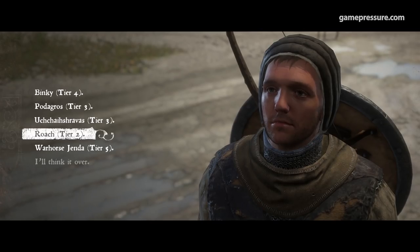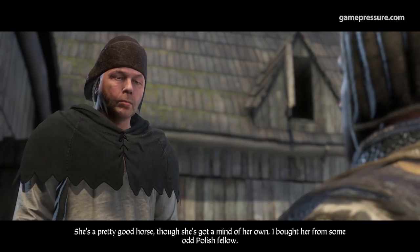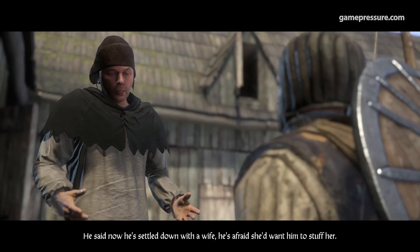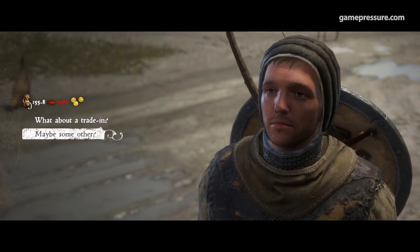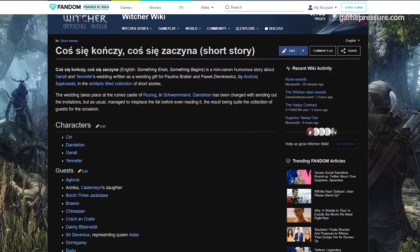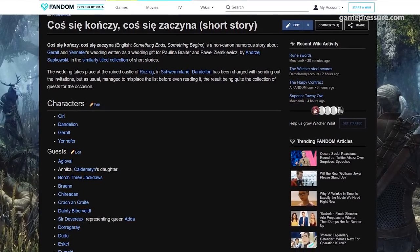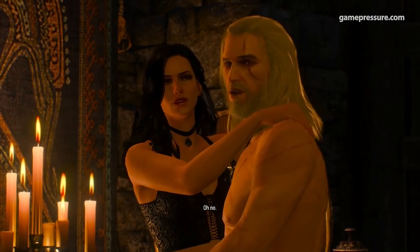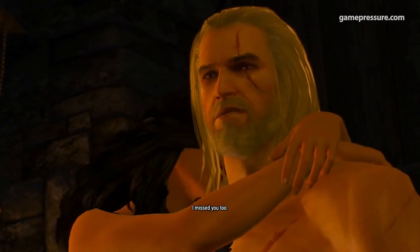When you ask the salesman about the horse, he'll tell you that he bought it off from an odd Polish fellow who decided to settle down, and that the horse could have been stuffed if not for the transaction. The dialogue has two interesting references in it: one pointing to the non-canon story by Sapkowski, Something Ends, Something Begins, in which Geralt is getting married to Yennefer; and another referencing a certain stuffed unicorn some of you might remember from that one love scene from The Wild Hunt. I, for one, am happy that Roach didn't become a part of Geralt's sex life.